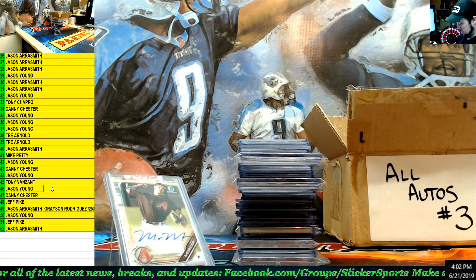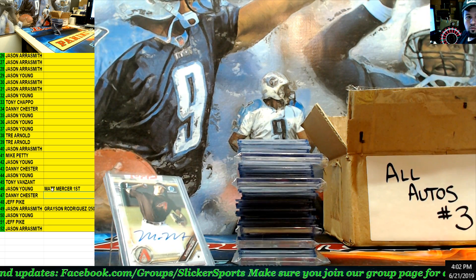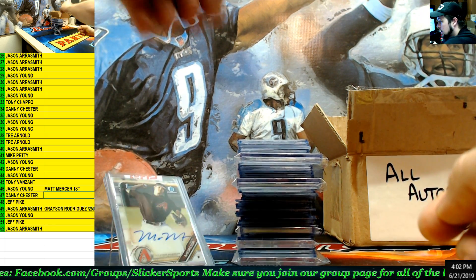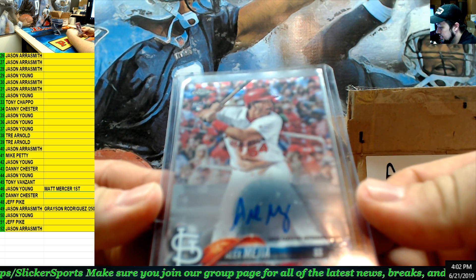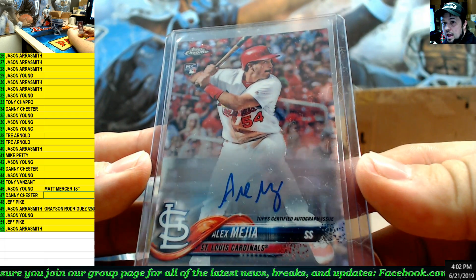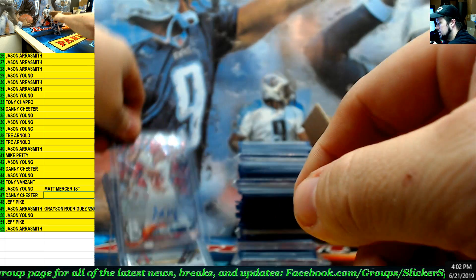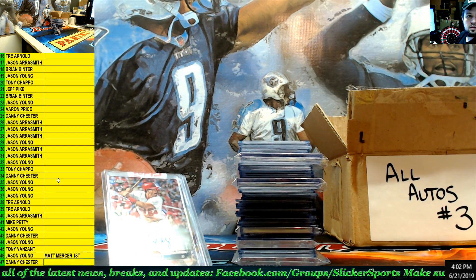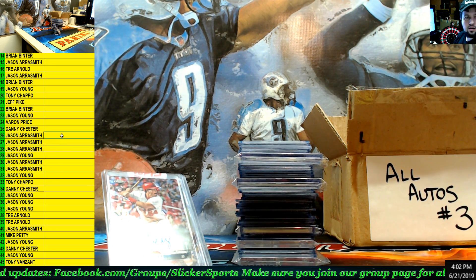Going to Jason Young. Next up — Topps Chrome rookie auto, Alex Mejia, Cardinals. Number 26 — going to Jason Aerosmith.